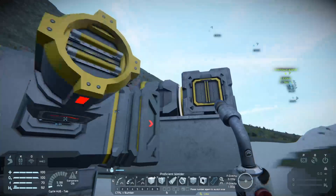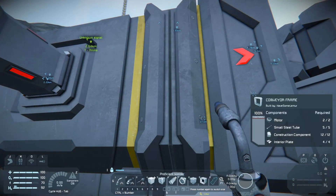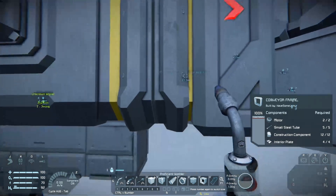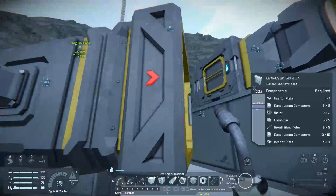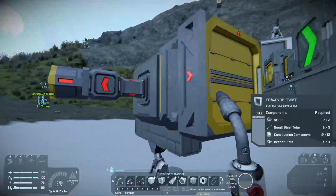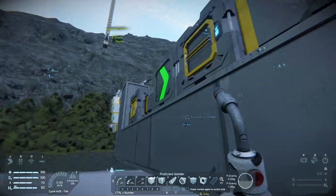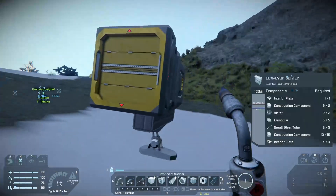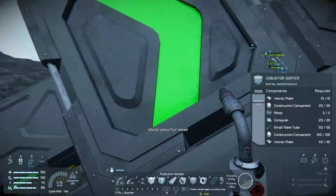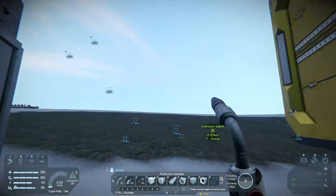You've also got a small conveyor tube, a small conveyor sorter, an extractor, and a conveyor frame — which only works on small ships but gives you a little extra space, being one square wide. You also have the conveyor sorter for the larger port on smaller ships, which is the same as the one for the large ship.